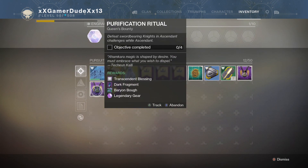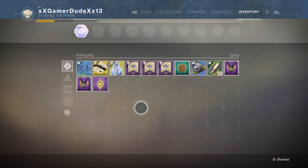Once you hand in that other Weekly Bounty as well, you'll be given another Queen's Bounty, which is Purification Ritual again, but this time it has four objectives to complete — and that's Sword-Bearing Knights in Ascendant Challenges.